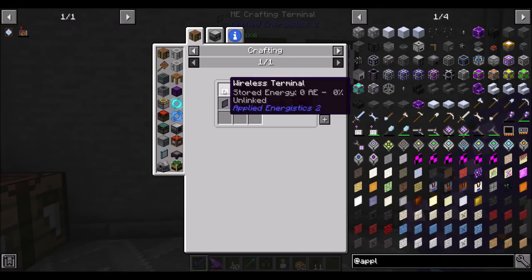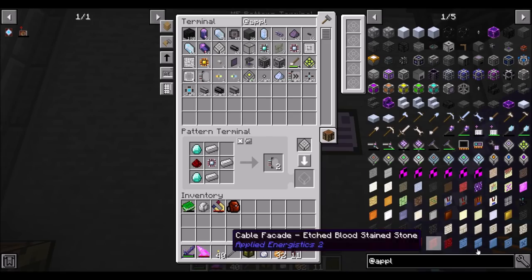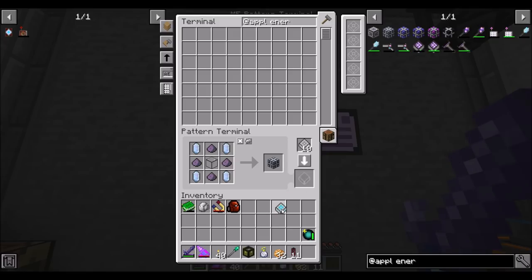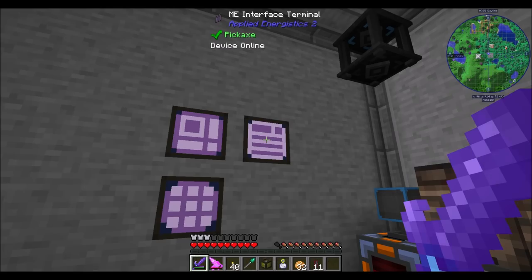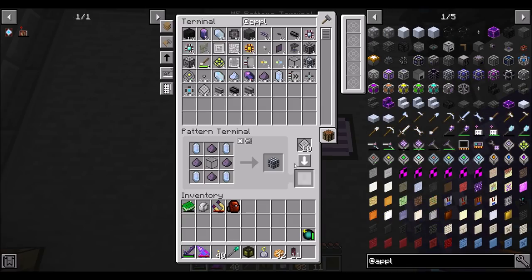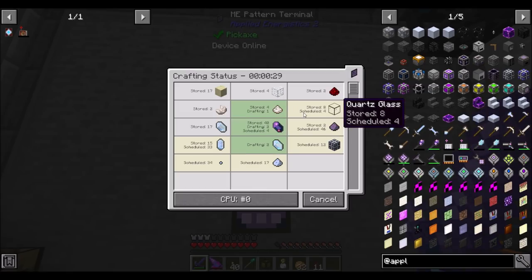You guys are all taken care of. Let's get this guy going — we need a wireless terminal. That's dense energy storage cells. We should be able to teach this one — I think energy storage cells would be a smart thing to teach. Because we're going to want one that goes into making the wireless crafting terminal and another that actually stays in the network. So get to work, kids. That might take a few minutes to craft but that's not a big deal. Another Fluix Pearl — we should need some more Fluix Dust.